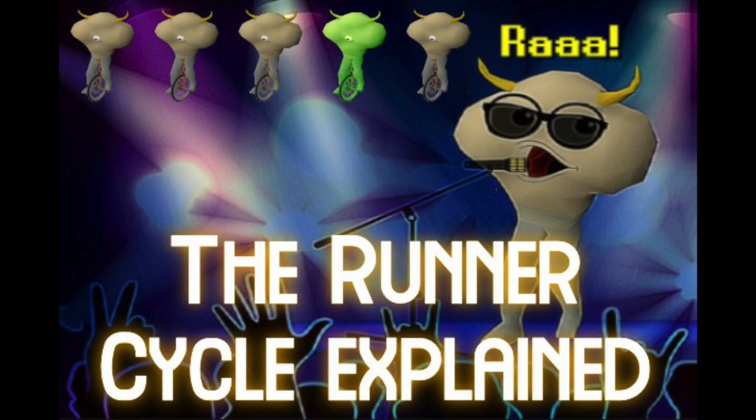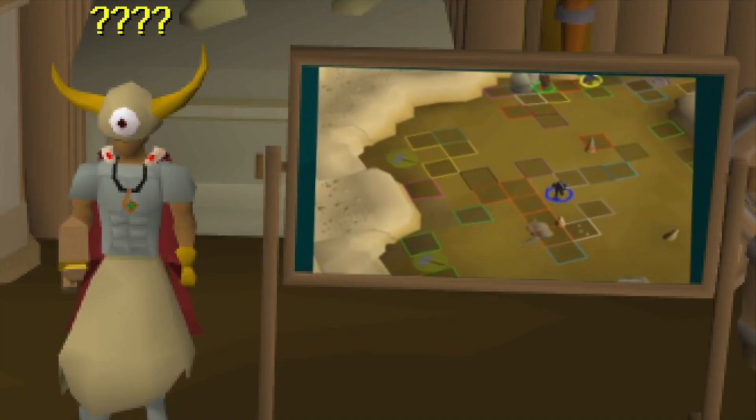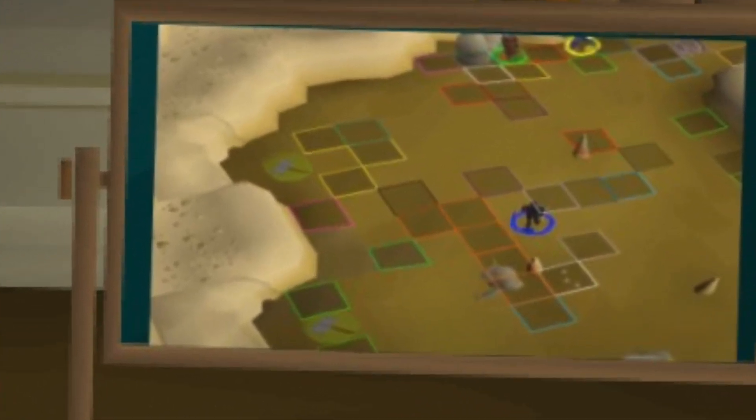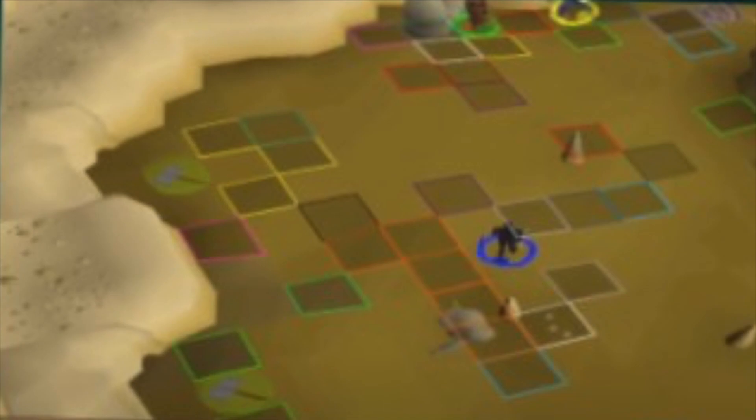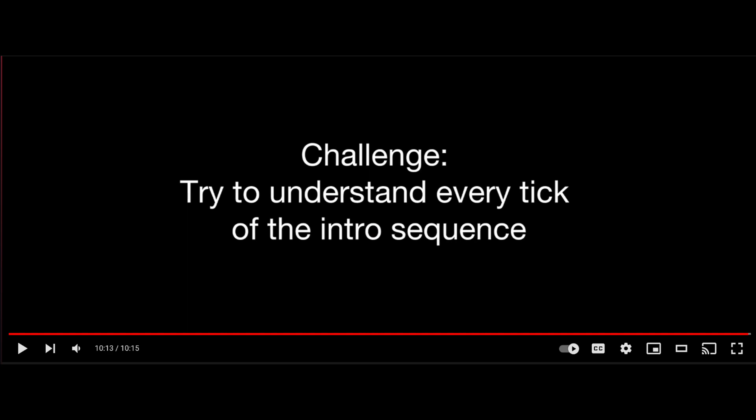Hey, it's Eli and welcome to my introduction of the runner cycle. Before starting, I recommend you already have some experience with killing runners and at least know how to perform a multi-kill. I'm going to be unpacking this and other advanced strategies tick by tick, so hopefully by the end you can watch Tasso's POV and understand what's happening. I'll also leave a link in the description to a Cape Chip video on advanced runner mechanics — watch that after this as it has vital information on targeting that I won't be covering. This video should help with understanding the cycle enough to unpack everything covered there.